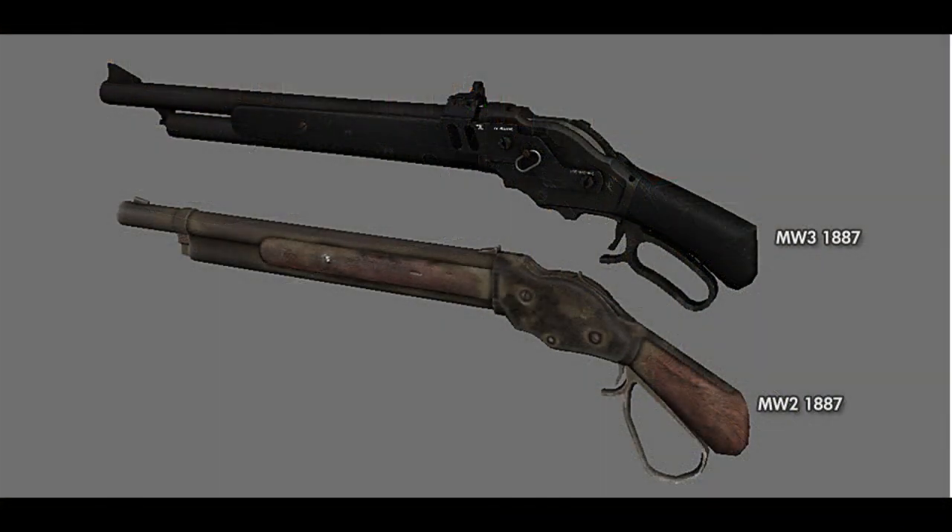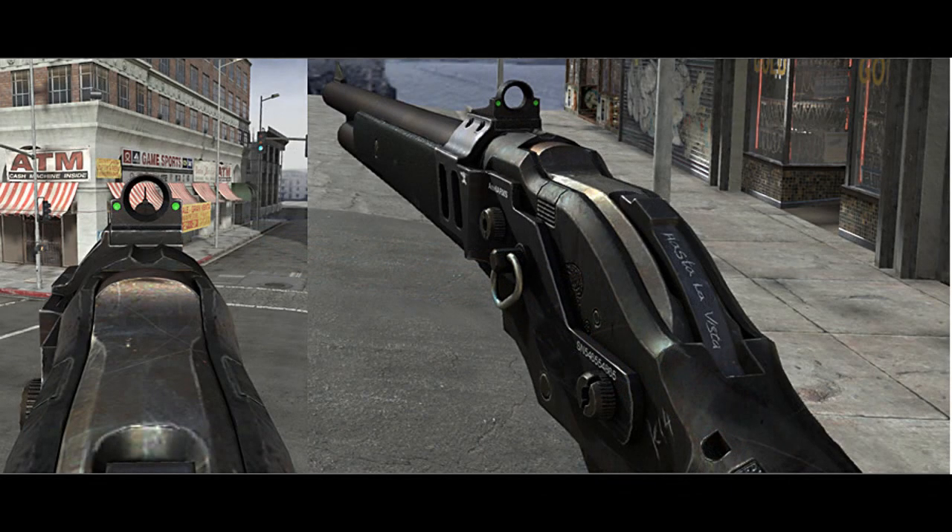First up we have the Model 1887 shotgun, a gun returning from Modern Warfare 2. They've definitely given it a new skin — a much more modern look versus the MW2 version, which had an old west type feel. The sight here, I'm not sure if it's an attachment or the standard sight. In MW2 you couldn't have any sights at all, just default iron sights. I also notice if you look hard, there's an engraving at the end of the gun and it's longer than five letters. I'm not sure if this means you'll be able to engrave sentences on your gun, because in Black Ops you could only engrave five letters.